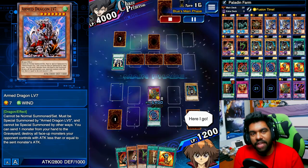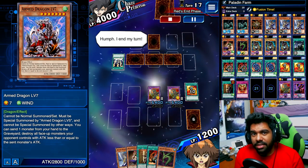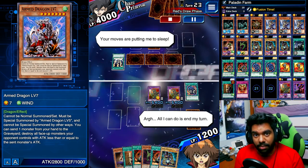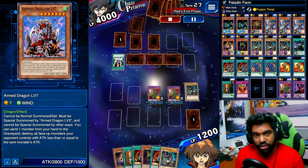One more thing you'll notice as we go through this replay is that I summon a second Dark Paladin. Having two Dark Paladins isn't actually necessary — instead you can summon something much easier like Dark Flare Knight, which requires Dark Magician and Flame Swordsman. The Flame Swordsman can be substituted using a fusion substitute such as King of the Swamp. Once you have your two fusion monsters on the field, you're good to go.